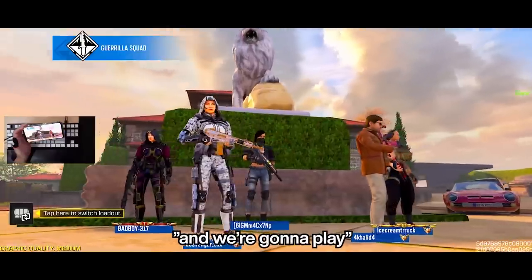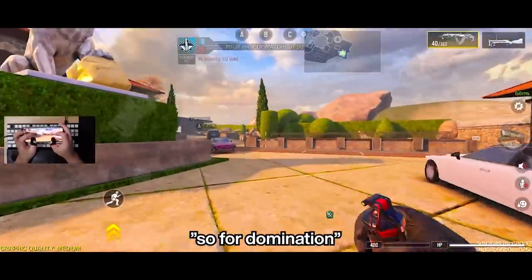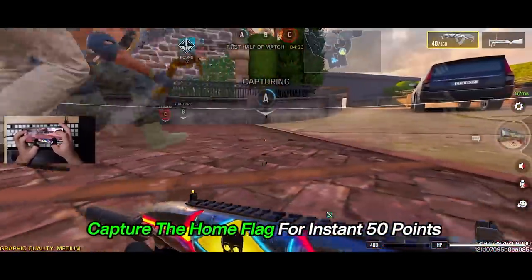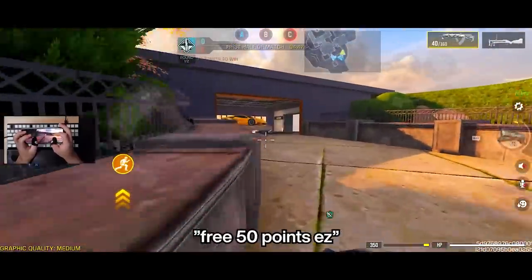Okay, so we're going to play Domination and we're going to play to get our scorestreaks. Every point counts and something is better than nothing, so we're going to capture our flag — our home flag. That's 50 points, easy.